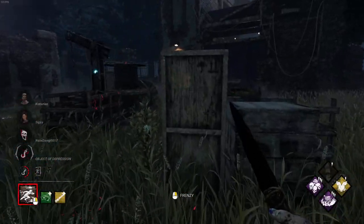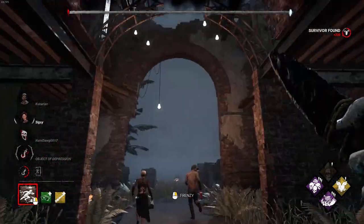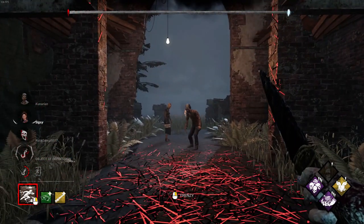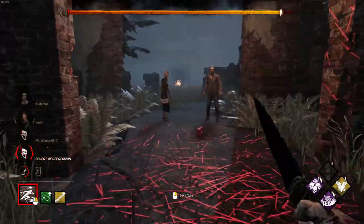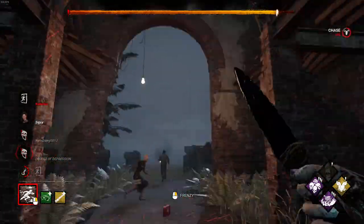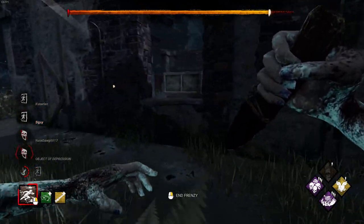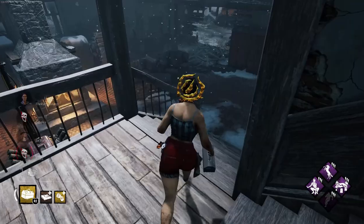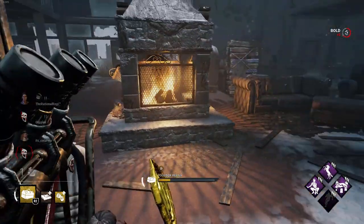The way Behaviour Interactive balances Dead by Daylight is based on the philosophy that a full match should, on average, result in two survivors escaping and two dying. As you can probably tell by the title of this video, I clearly think that doesn't work very well. The game is much more complex than that, and trying to strive for that average has, so far, led to a stale meta and repetitive gameplay.